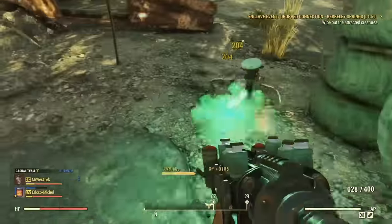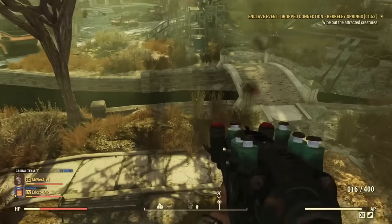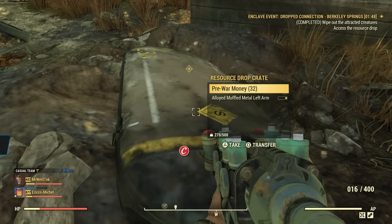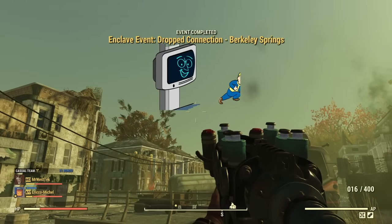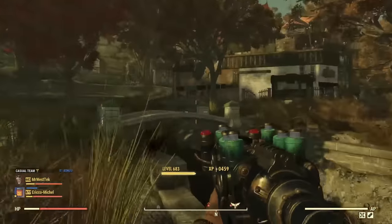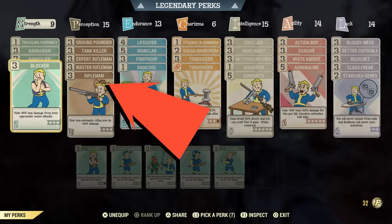I think the best way to get this weapon is by doing the Enclave event called 'Dropped Connection.' This event can drop the weapons as well — I think it can even drop the box mod for the flamer, but I know for sure that it can drop the rifle with the flamer mod on it. This event is always going on, so just keep an eye out for it. When you complete it — I got a short Enclave Plasma Pistol here, but you want the aligned flamer barrel. Again, make sure you have the Rifleman perks for this weapon.